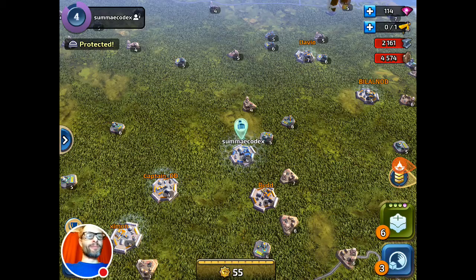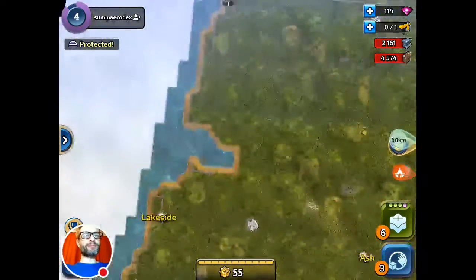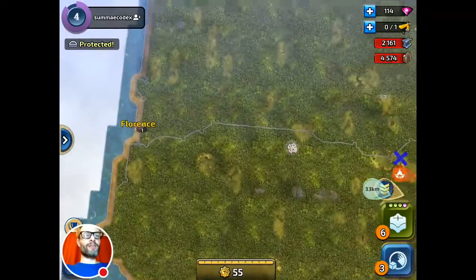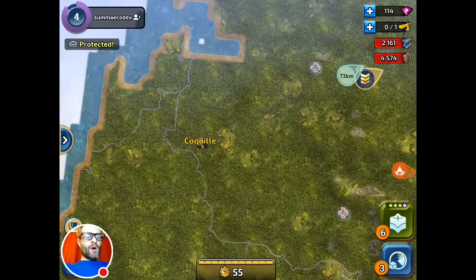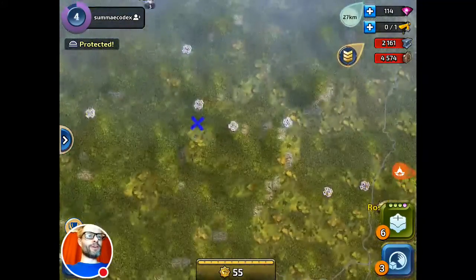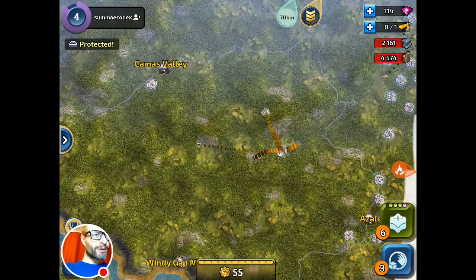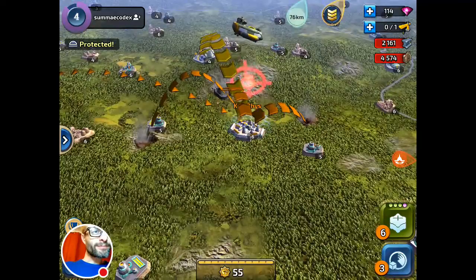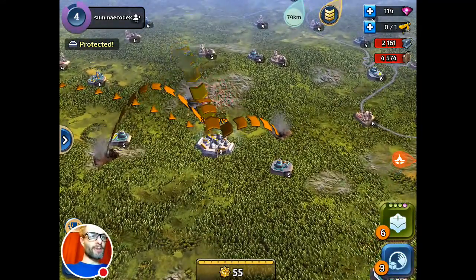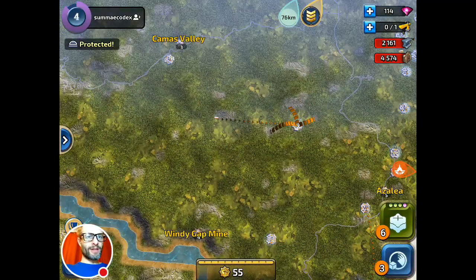Let's go to the map. America is kind of falling apart in the game's narrative, and if we zoom out, this is the west coast of America — these are actual real-life locations. This is all real time, and these are other people's bases too. Someone's about to move their base — you get this nice thing where people are moving their bases around on the map.